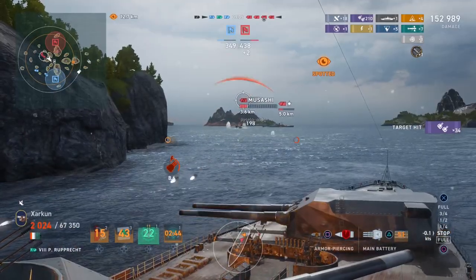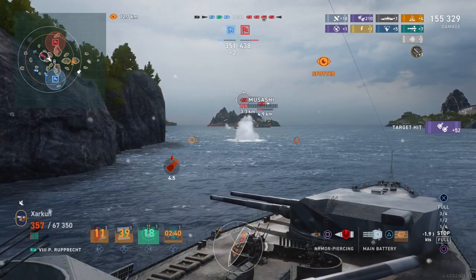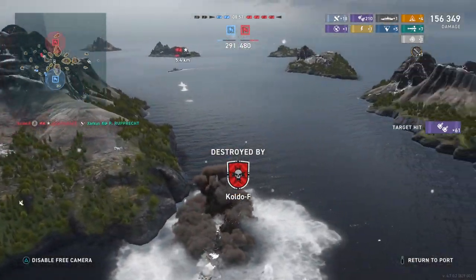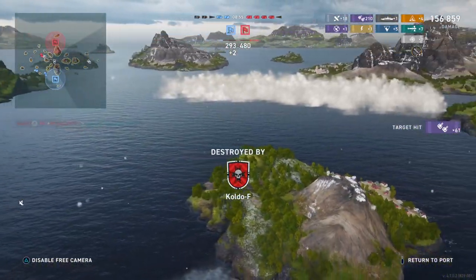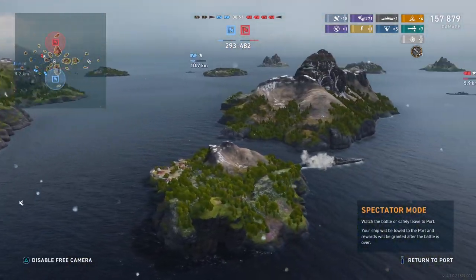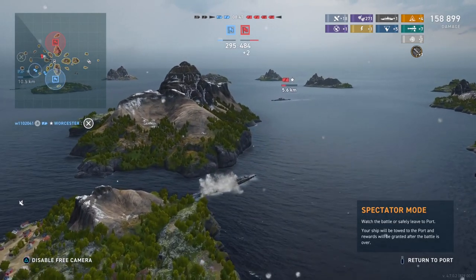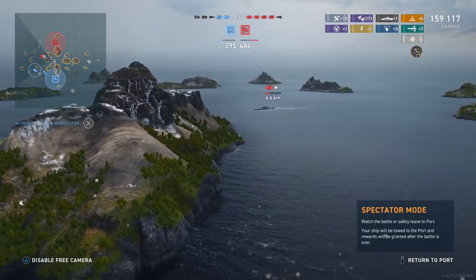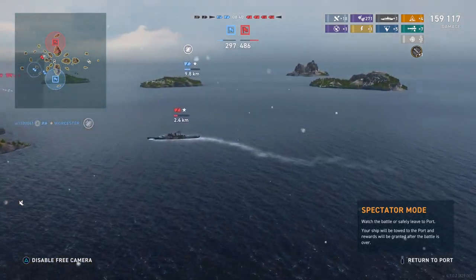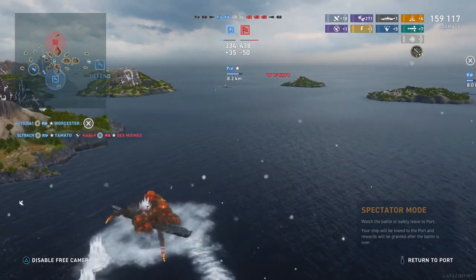We've got a fire burning on the Musashi there, I think. Of course we are dead, and our damage total is continuing to tick up, but not for too much longer. Whoever's on fire — I think it's the Musashi — does have damage control, and as you can see, he's used it now. So we've done a total of 159,117 damage.